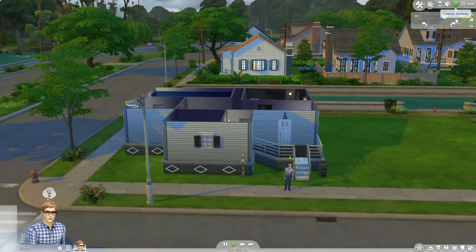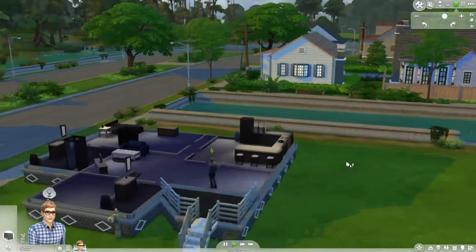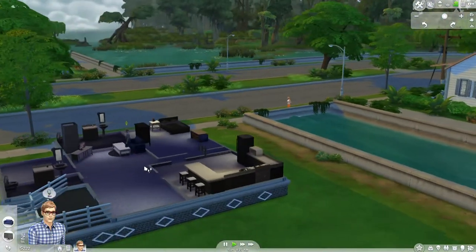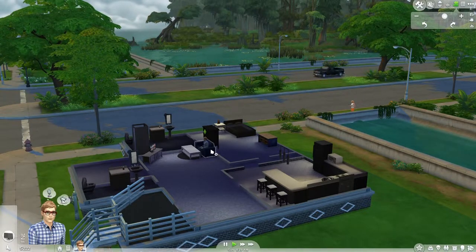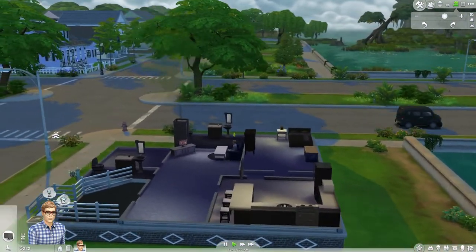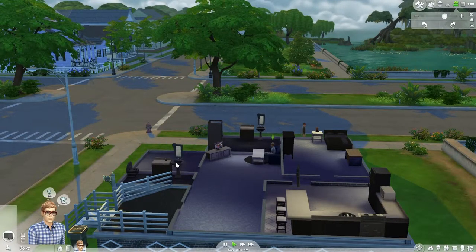Right when you walk in there's not much, but then you have a television. We'll have him sit down and watch some television. Not much of a living room — I'll eventually add more stuff to it. Like I said, I started running out of money, so it is what it is. First things first, just a small bathroom for any guests that I have over, you know — just an extra bathroom.